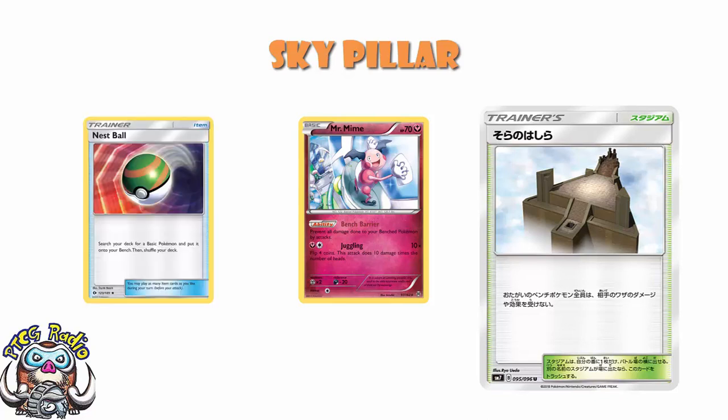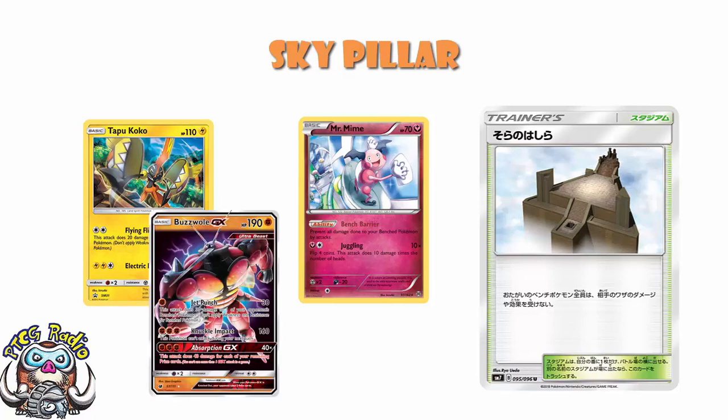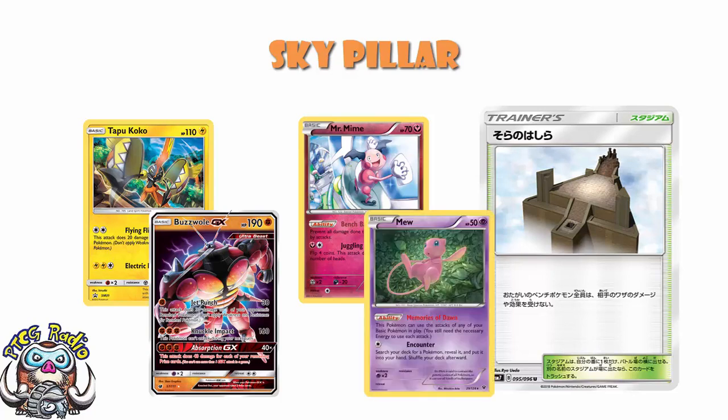If you're facing down something like a Tapu Koko, Mr. Mime is brilliant. Of course we've got Buzzwole, and at the moment playing a Mr. Mime against a Buzzwole — especially if you've got something like Mew in your deck that can be KO'd by two lots of residual damage from Jet Punch — it's pretty important. But we're losing that.